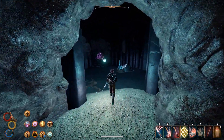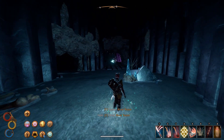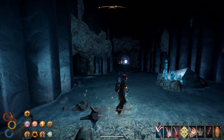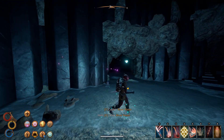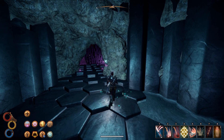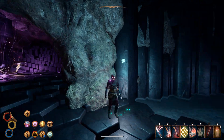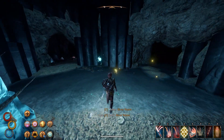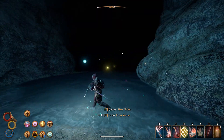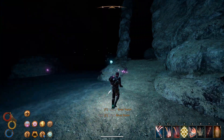That looks like a bigger one. I assume there's probably a unique enemy in here as well. I don't think I've been here after the definitive edition actually. This will already end in disaster — kind of, since we just died. Don't think this will end any differently. Let's have a quick look down this way as well. We will definitely try to fight that thing before we leave.